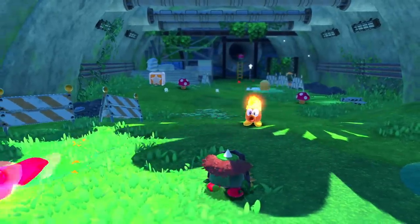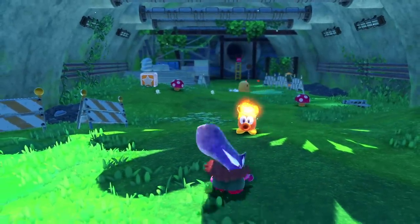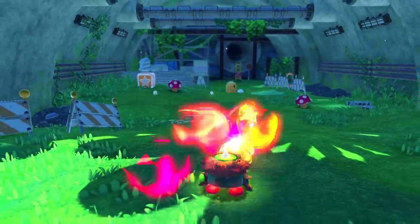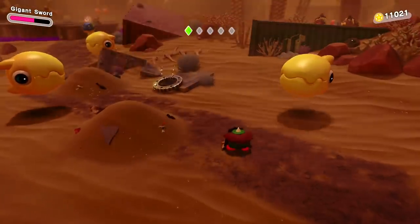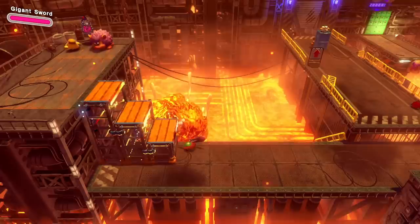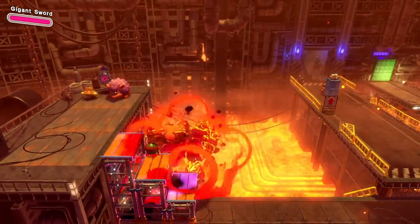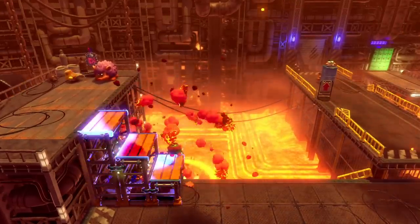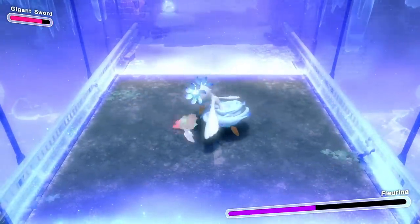There is one copy ability in Kirby and the Forgotten Land that I feel like we don't talk about the most, and that is the Gigant Sword. This is one of the only copy abilities for the sword that actually comes with a shield. It's kind of crazy how it adds a completely new move to its entire moveset outside the sword itself. This shield is a very strong shield, and there's just something about it I love.